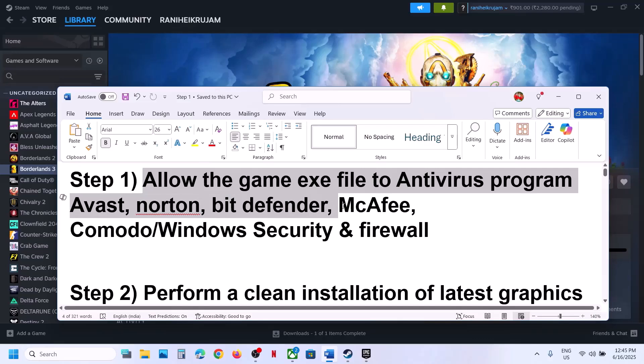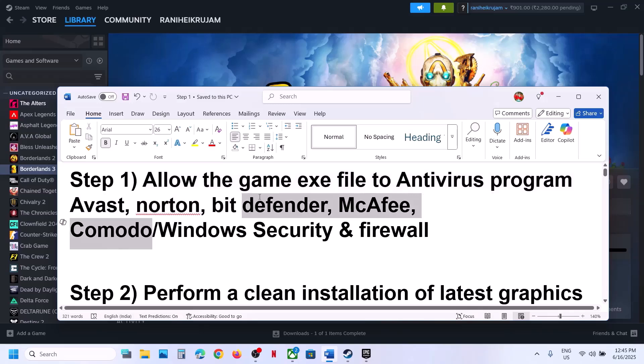If you have any third-party antivirus like Avast, Norton, Bitdefender, McAfee, Comodo — whichever antivirus program you have — allow the game exe file to be added to your antivirus program.